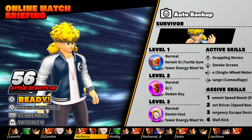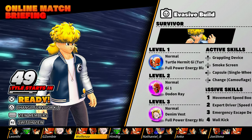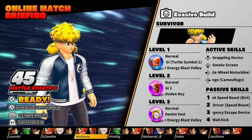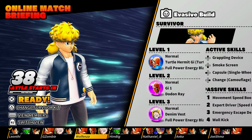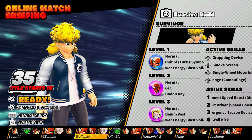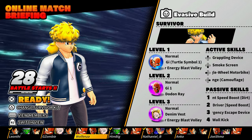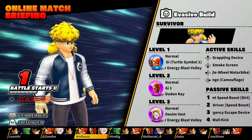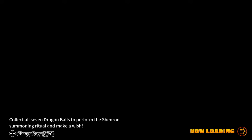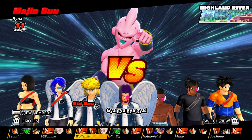We got into a match. We need to press Triangle and switch to our evasive build. We have Krillin with the Driver speed boost, TN for the speed boost in the dirt, and Android 18 for the Wall Kick. Our allies are levels 1, 44, 51 — looks like I'm the highest. Let's ready up. The raider is Boo and we're on Highland River, which is good — lots of dirt.